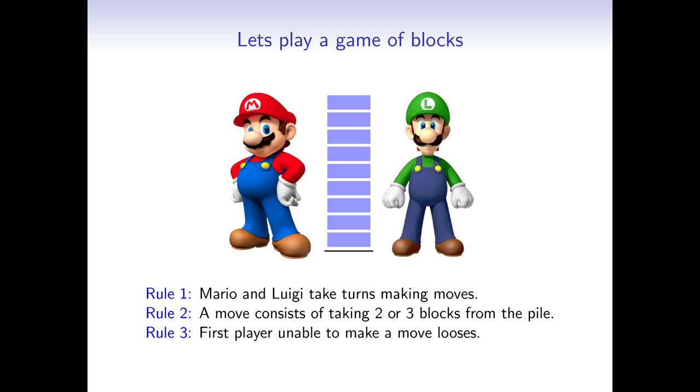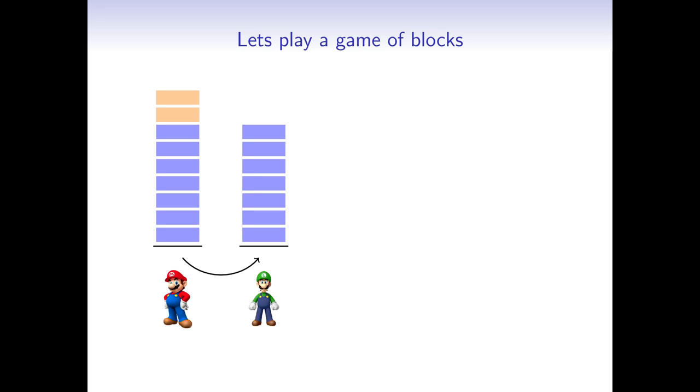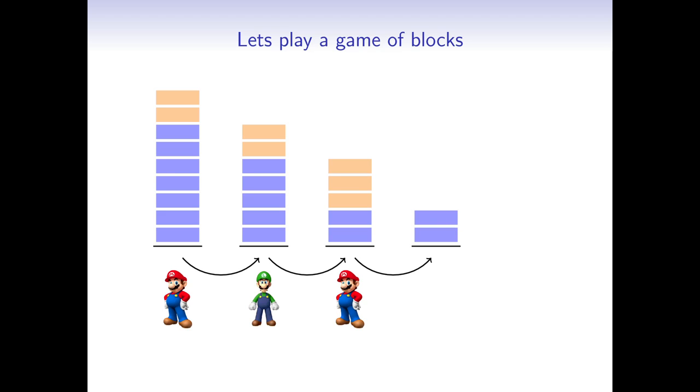Let's see the game in action. Mario starts and removes the top 2 blocks, reducing the pile to 7 blocks. Now it's Luigi's turn — he removes 2 blocks as well, leaving 5 blocks for Mario. Mario removes 3 blocks, leaving 2. Luigi takes the last 2 blocks. Now it would be Mario's turn, but the pile is empty and he cannot perform any moves, so he loses the game.